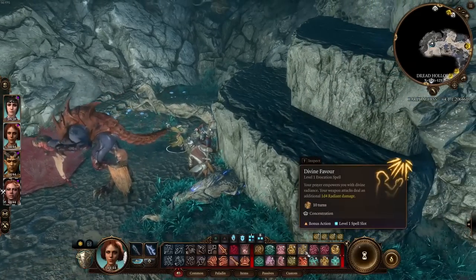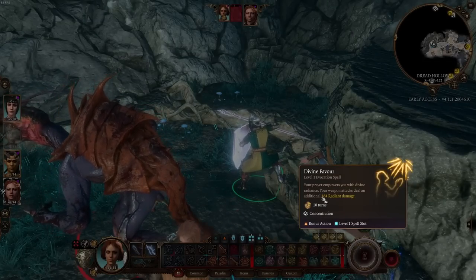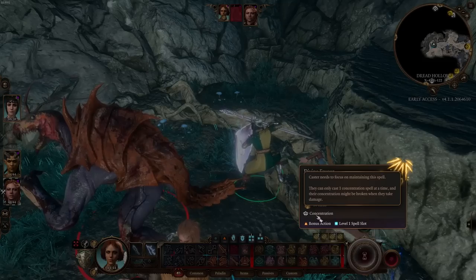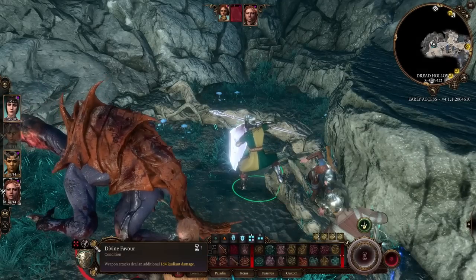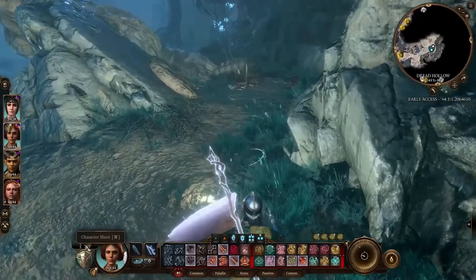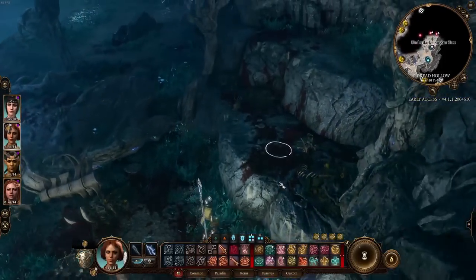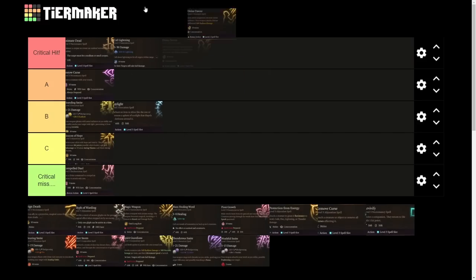Divine Favor is next — a paladin spell requiring a bonus action. There's currently a bug: it says 10 turns but actually only lasts 3 turns. Your prayer empowers you with divine radiance — weapon attacks deal an additional 1d4 radiant damage. It requires concentration and a bonus action. I'd much rather concentrate on this than Compelled Duel. At level 5 with Extra Attack, that could be 2d4 extra damage per turn. I'll put it at B tier on the premise it only lasts 3 turns — if it lasted 10 I'd put it higher.